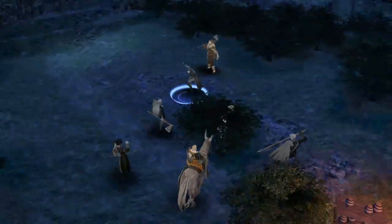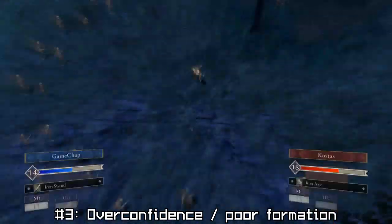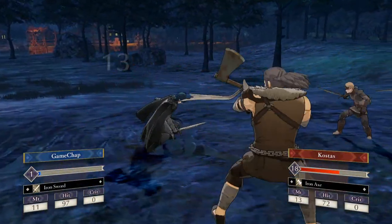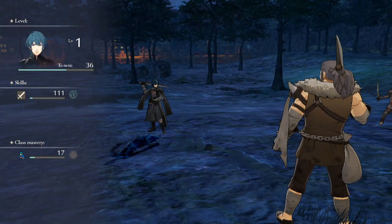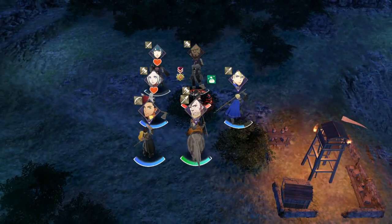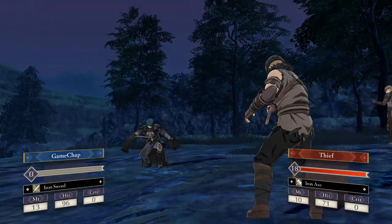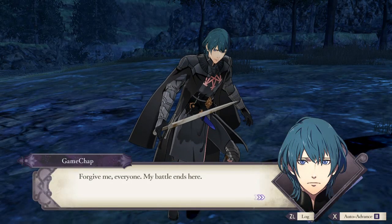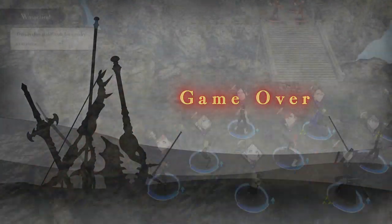Mistake number 3: getting too confident and/or poorly positioning your troops. Especially in the early game of Three Houses, you're encouraged to play defensively and use defensive terrain like forests to your advantage. The game tells you this for a reason, because rushing one or two units out alone is a surefire way to get them killed. Fire Emblem rewards strategic play where you use your entire army like a team working together.